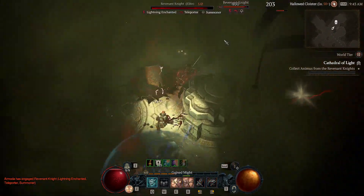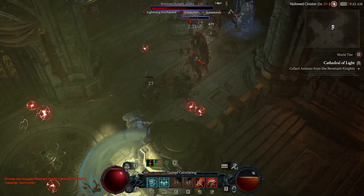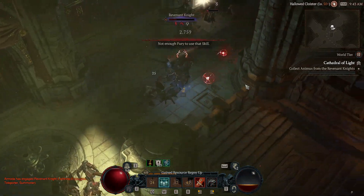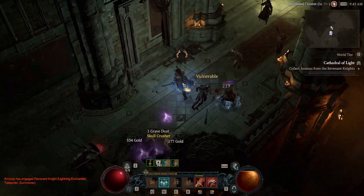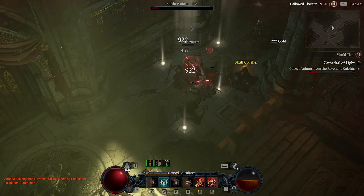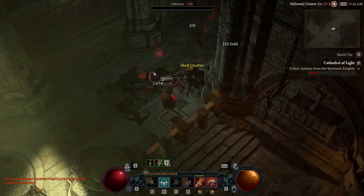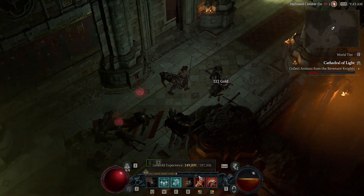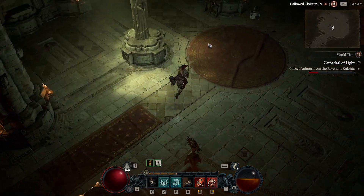Pull it back up. This guy's trying to escape - there is no escape from me. I'm low on Fury, so when it rolls down we hit our resource gen shout. This is a build that I like using Builder on, because it gives us extra Thorns and damage reduction.